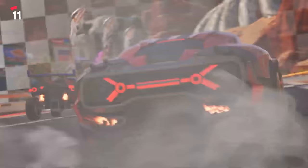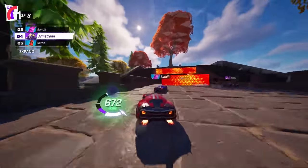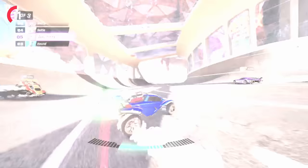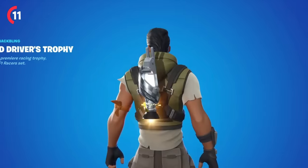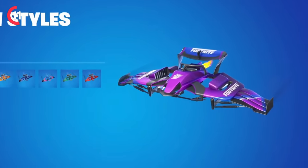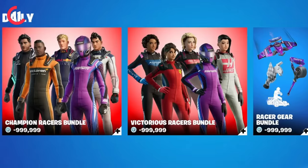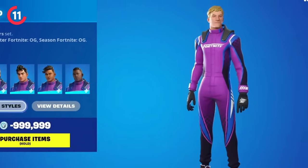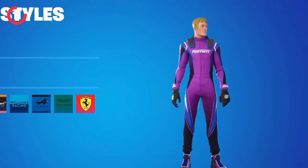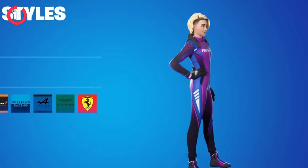Other Fortnite game modes are also getting updates, including Rocket Racing, FN Festival, and LEGO Fortnite. For Rocket Racing, there are new free rewards related to Formula 1, including a new emote, back bling, harvesting tool, and glider, though you may need to play some Rocket Racing to earn them. New Formula 1 vehicles will be available in the item shop, and you can switch styles between different F1 teams.